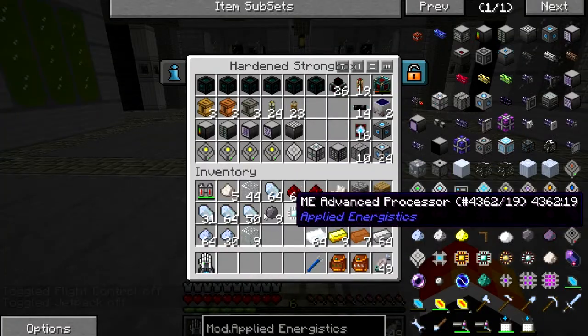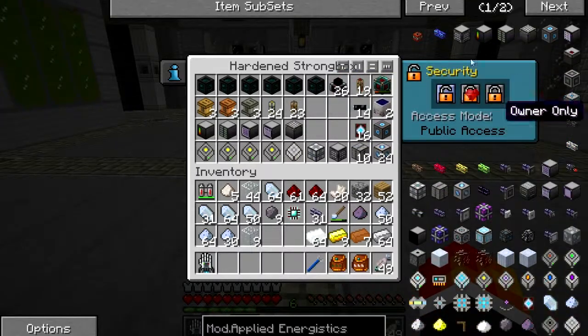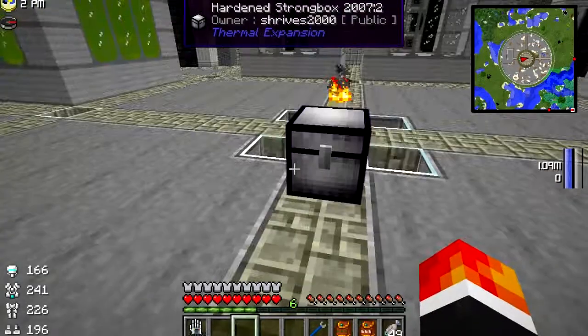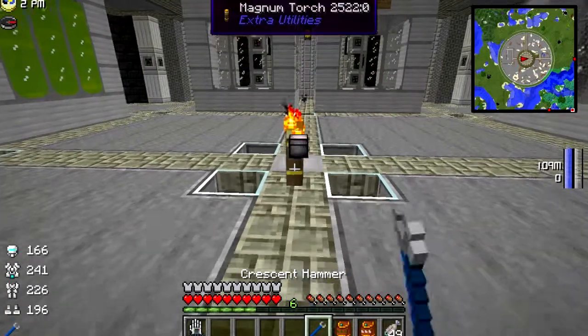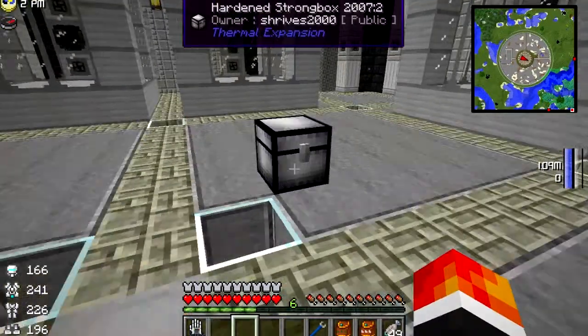I'm just going to pop this Hard and Strong box down, which contains all my stuff. What's special about the Hard and Strong box is that you can set it on multiplayer, where its main feature is intended, to owner only, and then no one else can access it. You can also shift-click to pick it up and it retains its contents.